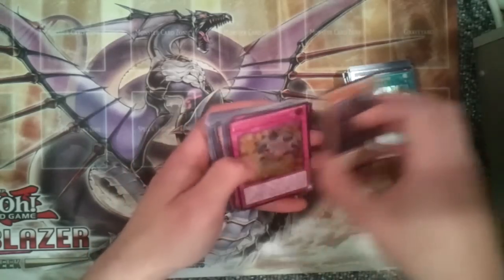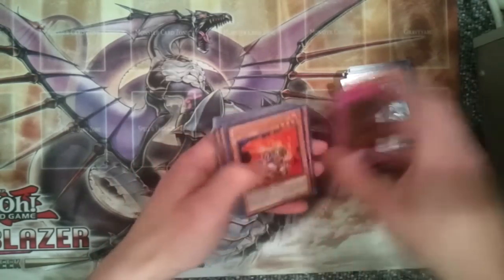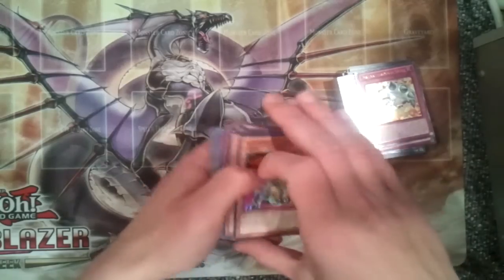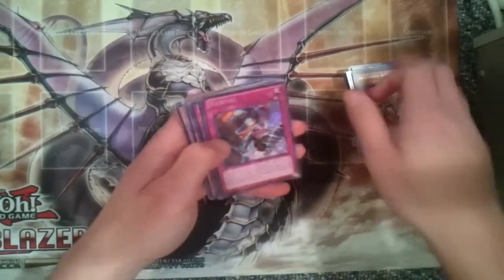Just 2 Mermel Abystius Ultimates. No Ultra Breakthrough Skills — we got 3 Ultimates. And for Brotherhood of the Firefist Bear, the best card in the set, we got 4 Ultras and 2 Ultimates. Very nice.